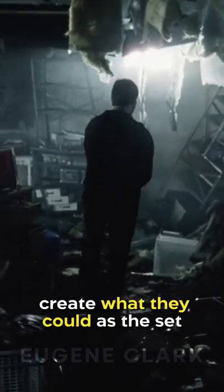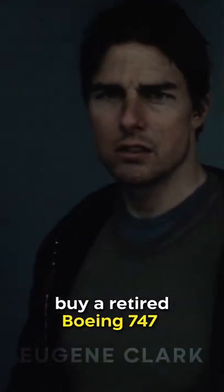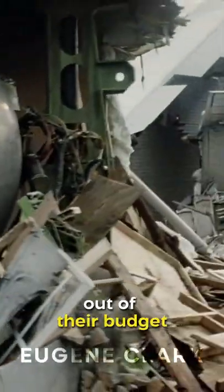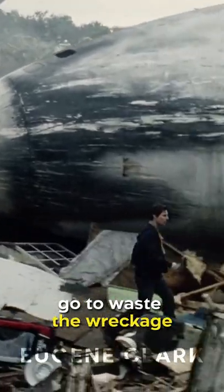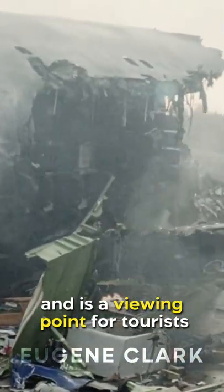Rather than having the art department create what they could as the set, production decided to instead buy a retired Boeing 747 and demolish it to create the wreckage. Acquiring this plane cost them $2 million out of their budget. But rather than go to waste, the wreckage still sits on Universal Studios' backlot and is a viewing point for tourists.